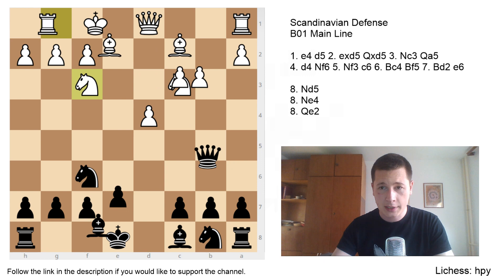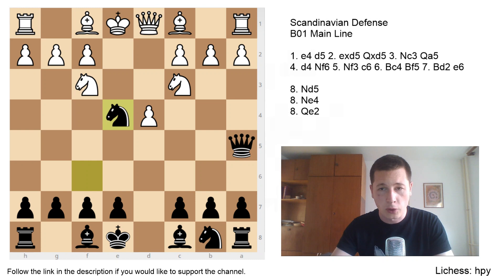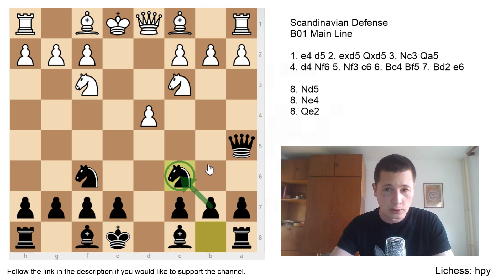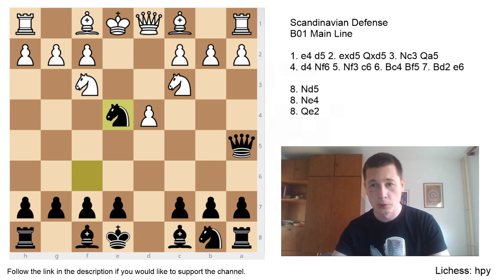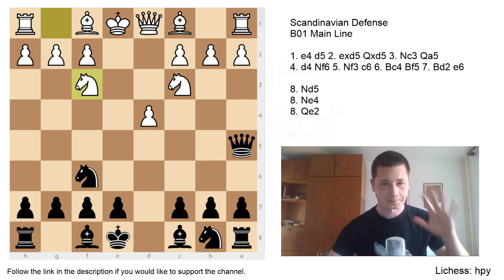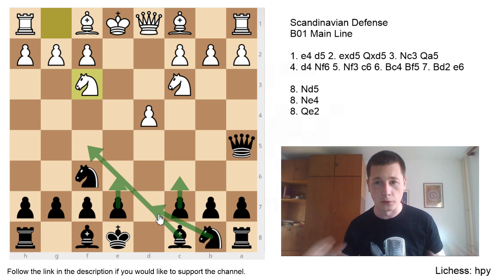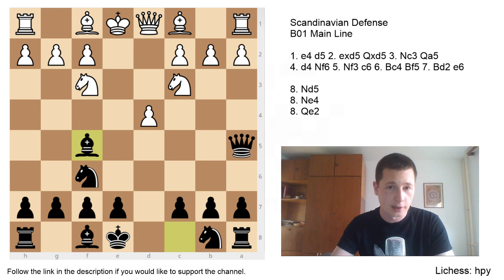Going back — after Nf3, as mentioned, Bg4, Nc6, and Ne4 are three sidelines. In the Bg4 line your bishop gets captured on g6; in Nc6 you get doubled pawns on c7 and c6 if white knows what he's doing; in the Ne4 line you can win a pawn but it's quite dangerous. After Nf3 you should basically create your ideal setup. c6 is slightly more common and I would recommend that.